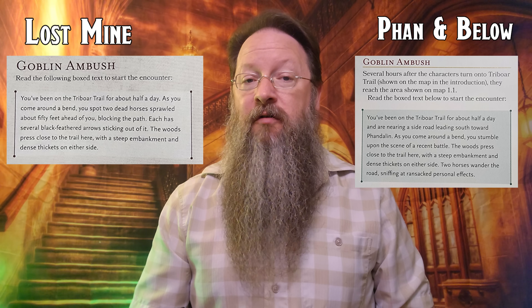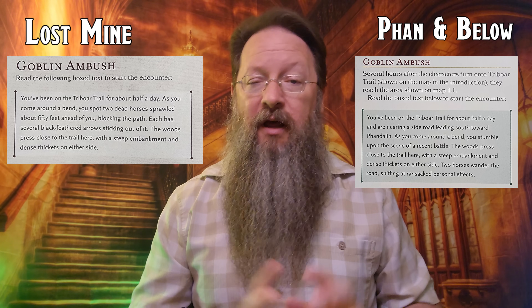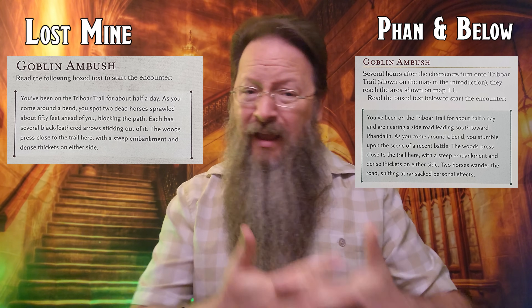In Lost Mine it reads: 'You've been on the Tribor Trail for about half a day. As you come around a bend, you spot two dead horses.' In Phandelver and Below, that same passage reads: 'You've been on the Tribor Trail for about half a day, and are nearing a side road leading south towards Phandalin. As you come around a bend, you stumble upon a scene of a recent battle. Two horses wander the road.' The horses are no longer dead, but the goblins will still ambush the party once they approach, and the rest plays out the same in both books.